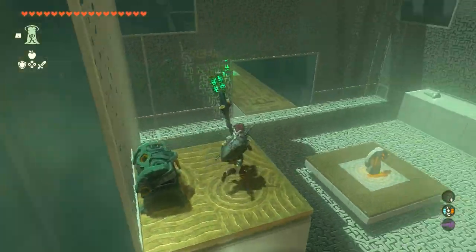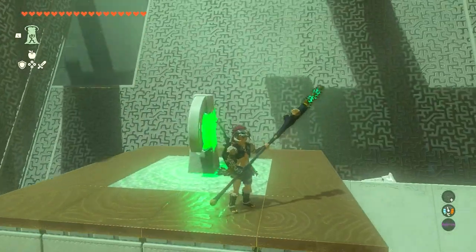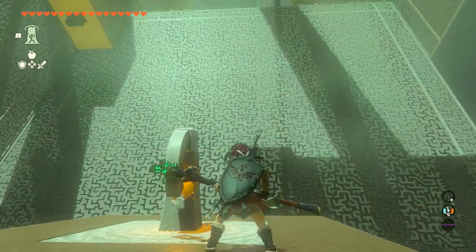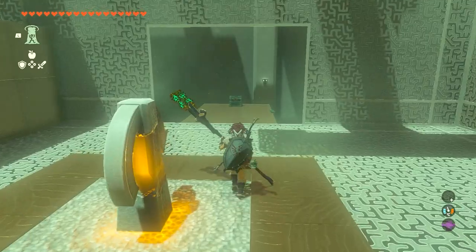After you've got that, you're going to jump down here and attack this thing two times — but not immediately after. Let it spin, and then hit it a second time, and that will rotate until there's an opening on that side. You will be able to get that chest that is right over there.